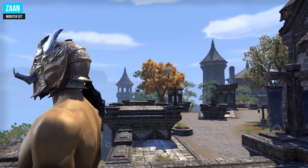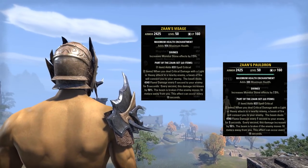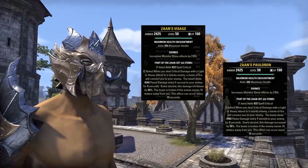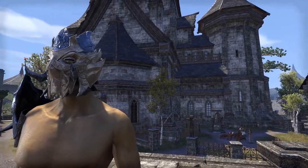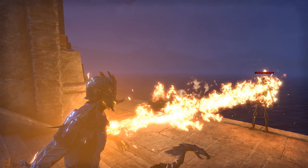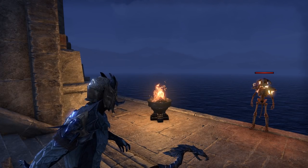In the Scalecaller Peak Veteran Dungeon you can also find a new monster set, available in light, medium, and heavy armor. The head and shoulder pieces look identical for all three armor types. For wearing 1 item you will get spell critical. The 2 item bonus is that when you deal critical damage with a light or heavy attack to a nearby enemy, a beam of fire will connect you to your enemy. The beam deals flame damage every 1 second for 5 seconds, and every second this damage increases by 50%. The beam is broken if the enemy moves 10 meters away from you. This effect can occur every 15 seconds.